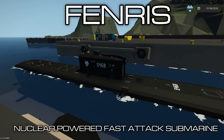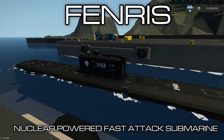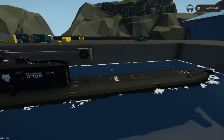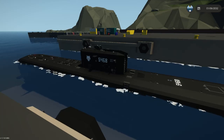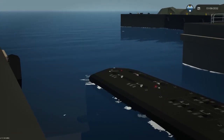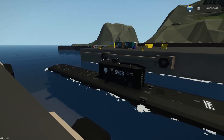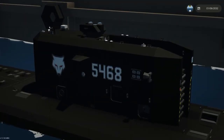In this video we're going to give you a quick introduction to the new SPS Fenris nuclear-powered attack submarine. Currently we're at Creative Dock for the SPS. There are actually five entrance points. You have a maintenance hatch to the front which is controlled by a keypad. The security keypad number is 5468, which you'll notice is posted all over the ship as well as in the CEO's office.